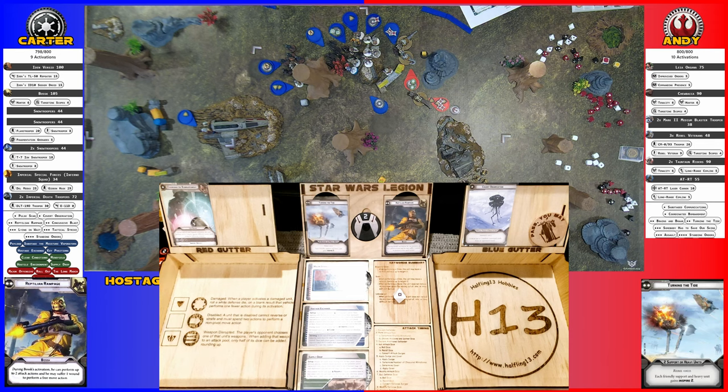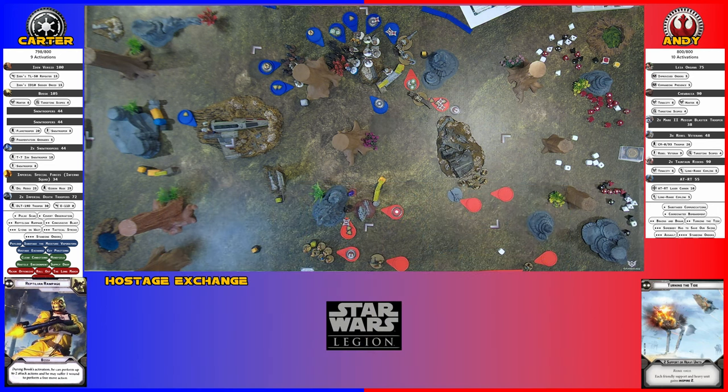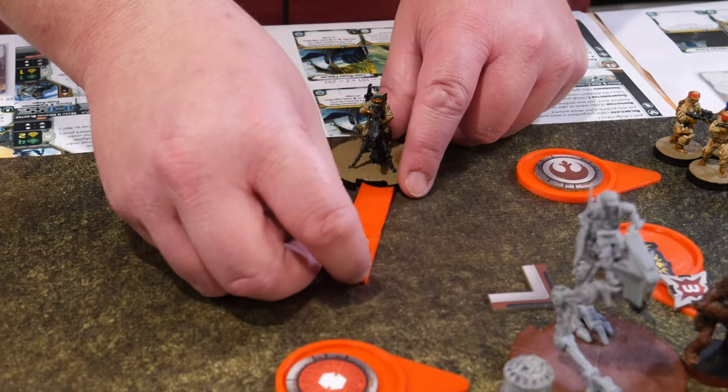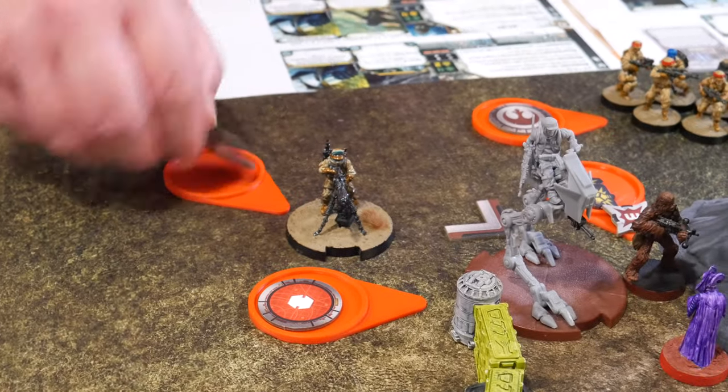You've made more saves on white dice than I have on red dice. Activating this guy — he pivots (one action), then does a full move forward. These Snow Troopers move up and attack the Tauntaun right there.